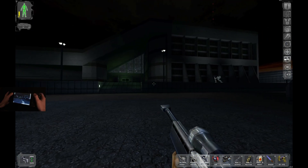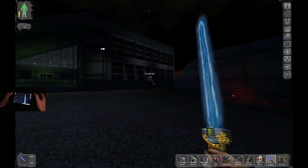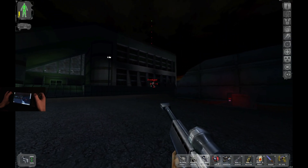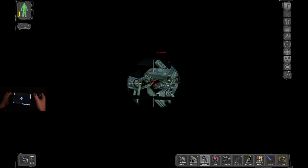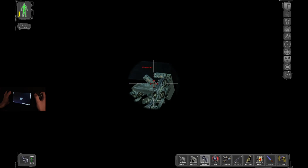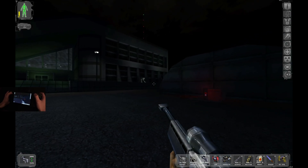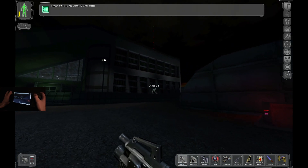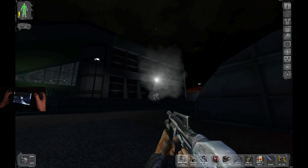Here we have a sniper rifle switching back to the sword. By pressing the left trigger you will zoom in, and by letting go it will zoom out. You can cycle through weapons with the left and right D-pad and also the Y button, as if you're switching weapons in something like Call of Duty.